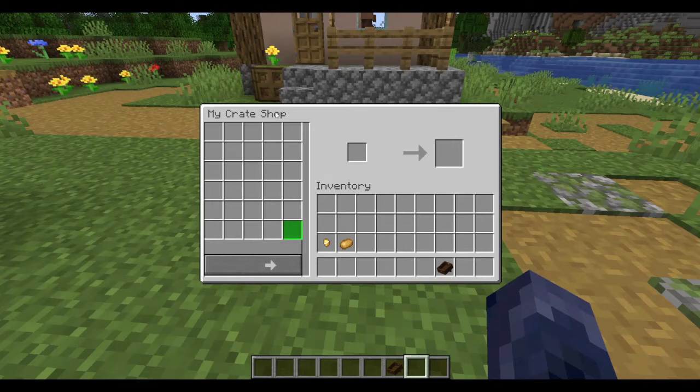This says 'My Crate Shop' and this specifically is the interface of the owner of the block. If you want to sell something, all you need is the payment you want to receive and the item you want to sell. This can of course be more than just one item — this can even be 16. To confirm the trade, press the button in the bottom left corner.